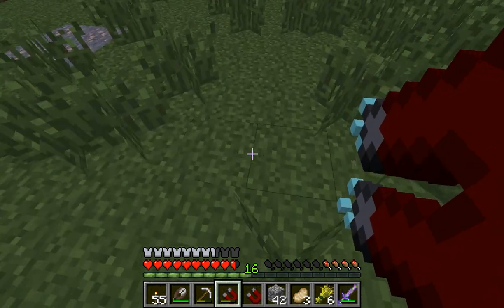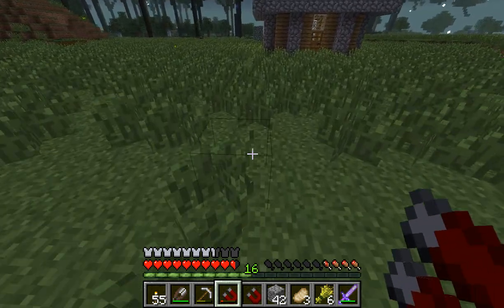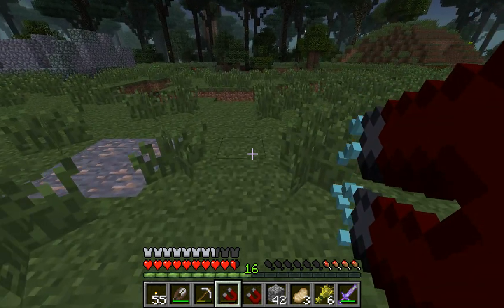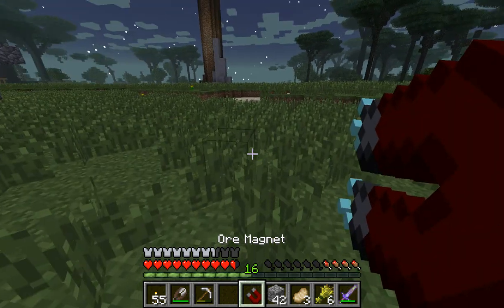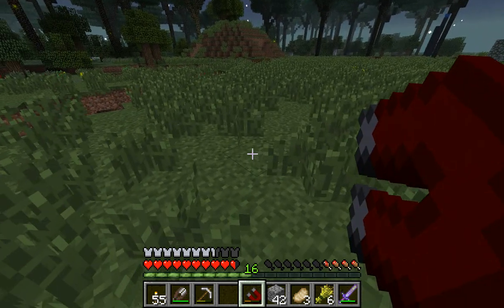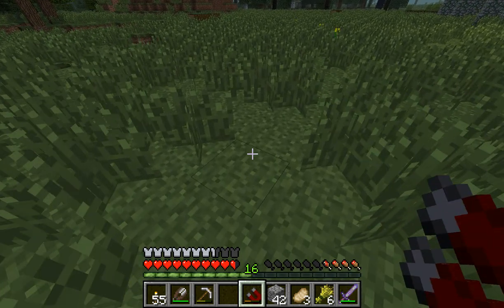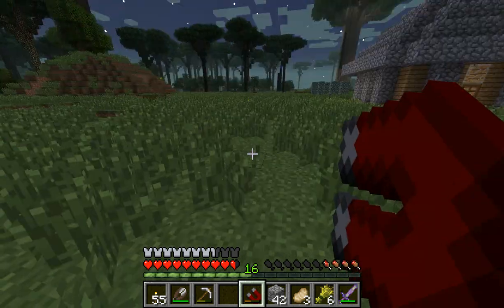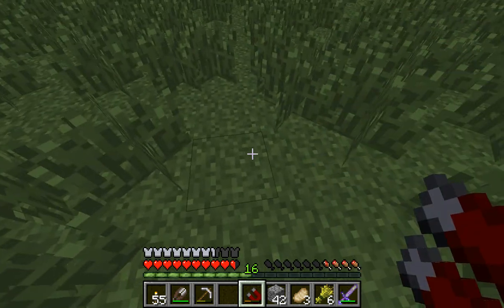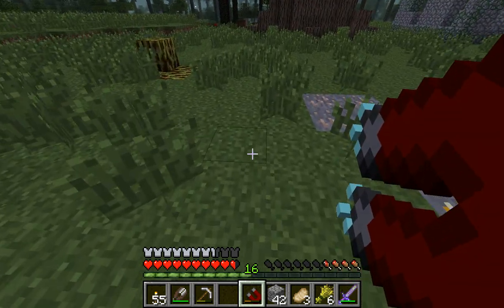It basically goes through the line you're pointing in and pulls out a resource — like an ore vein. There's a chance of every resource. I'm pretty sure there's even a chance of emerald. I've gotten a lot of diamond before — I've gotten an ore vein of seven diamonds. That's extremely rare to get in regular Minecraft, so to get it with this item makes it a little easier, because you're just pointing at the ground and pulling. It's random chance.